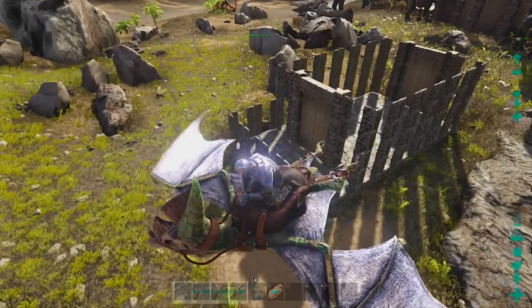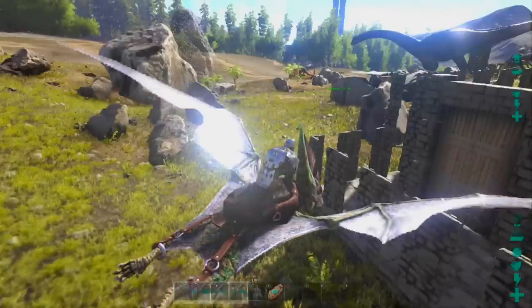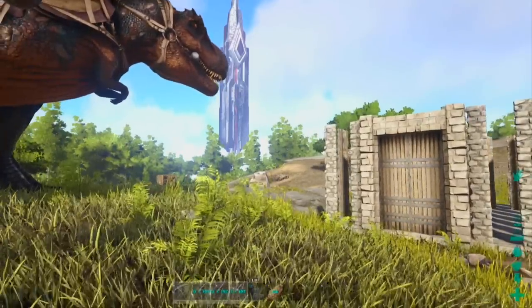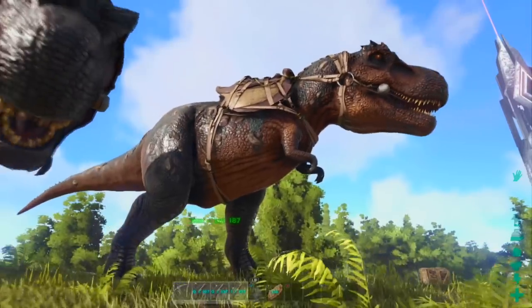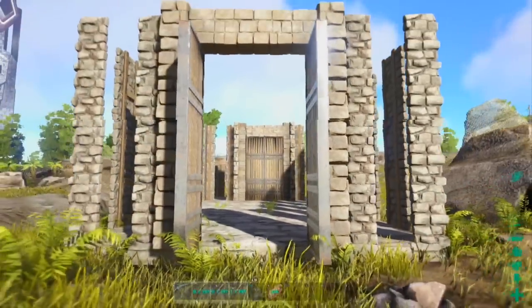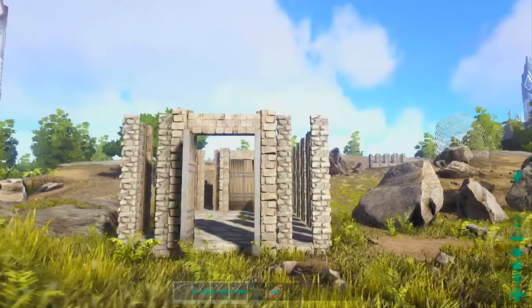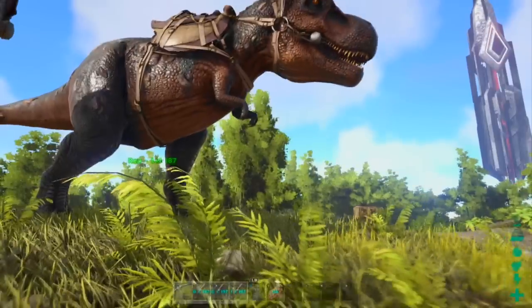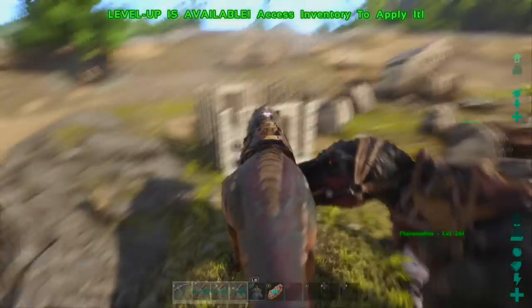I'll knock out my tame there and then open that door and hopefully the Troodon goes for it. Most of you guys know how it kind of works because you have to feed it your tames, and the only tames that will work are tames from your tribe. If you try to tame a Troodon during the day, it's significantly harder. At night, it's 40% less experience points that the Troodon needs to tame. That's how they tame up — with experience points from killing your tames.